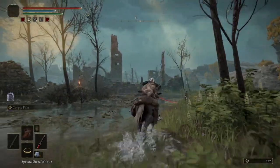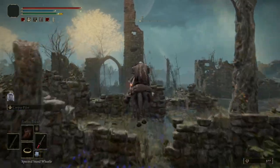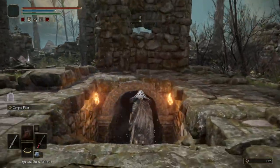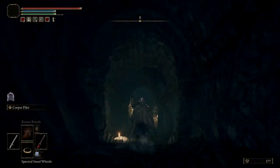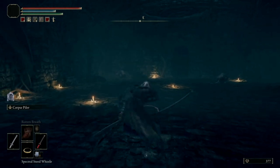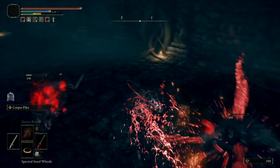Our first target location is actually a basement area in these ruins that houses a chest which is rigged with a teleportation trap, which will spirit us away to the location we want to be in immediately without having to ride across the land for an hour. While the trap is designed to be an inconvenience, it actually makes this treasure hunting trip quicker than one turn on a backyard slip and slide.